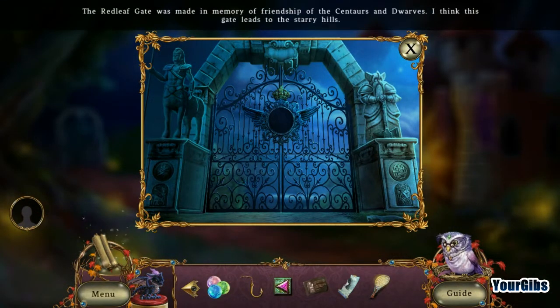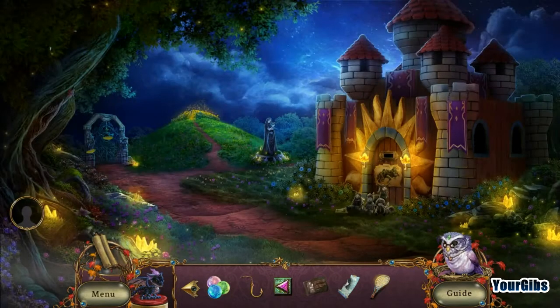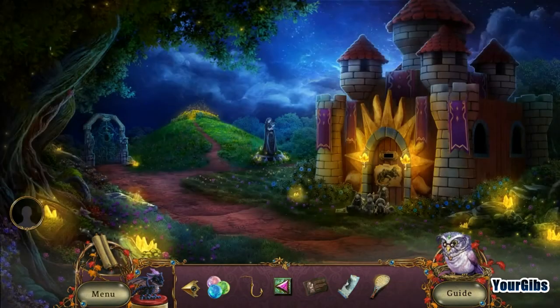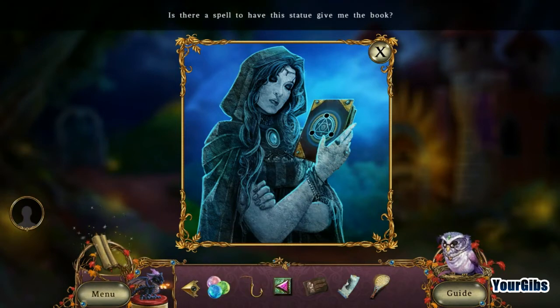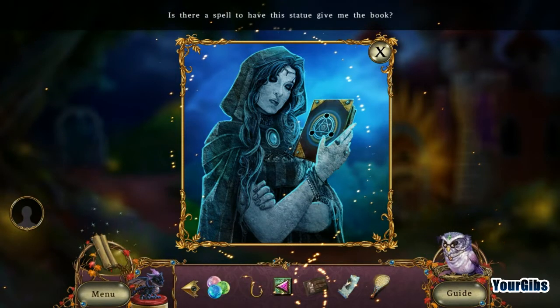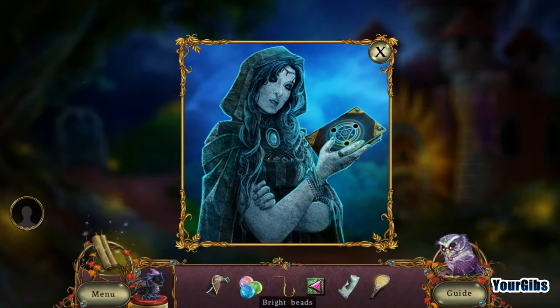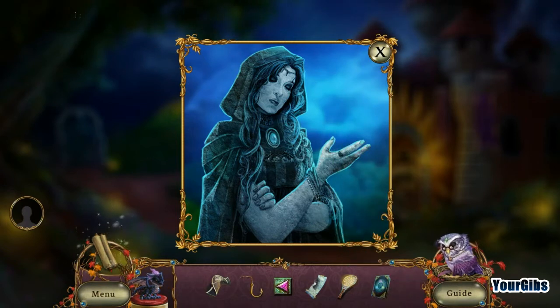The relief gate was made in memory of the friendship of the centaurs and doors — yeah, that's right, I remember that. I don't know what that is requiring me... I thought these would go here but no such luck. Oh, now I put them there — yes! I can... arcane book.